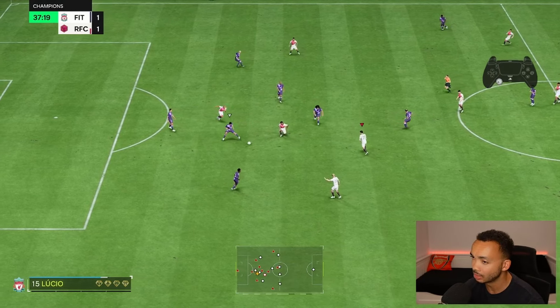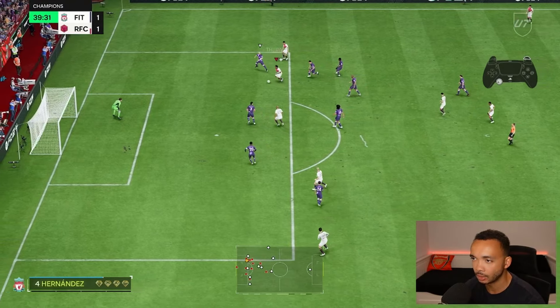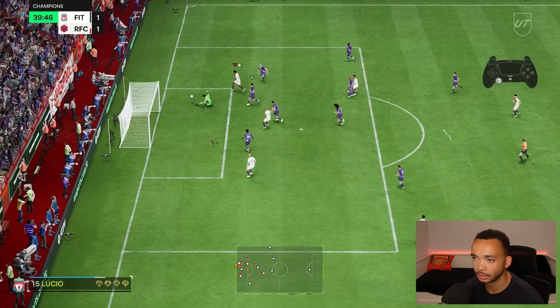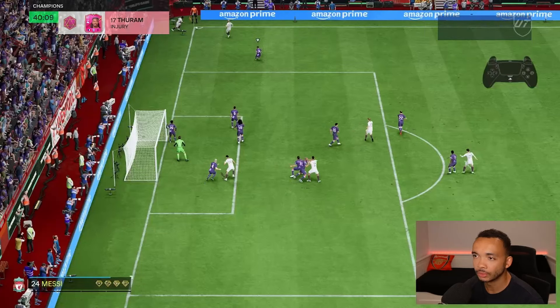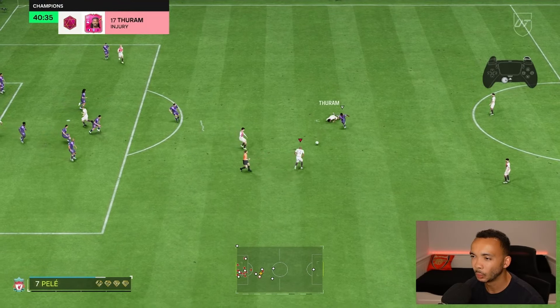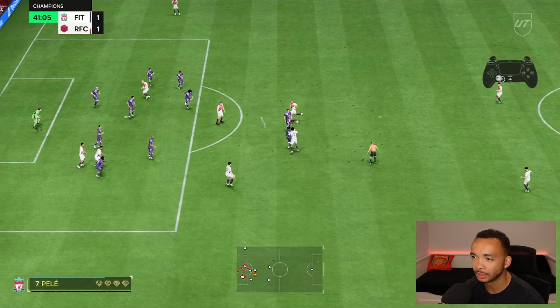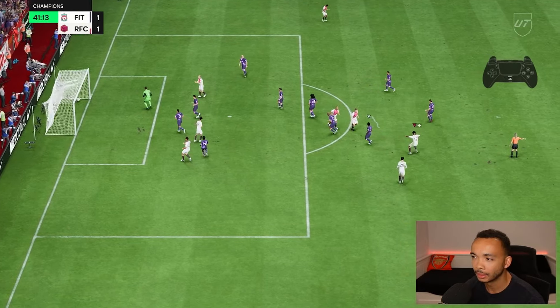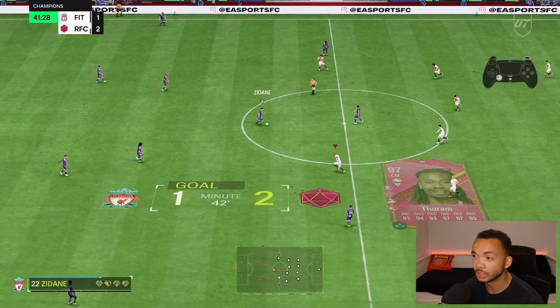He draws the foul — thanks ref. He's got an injury from that previous foul but he's into the box here. Before they move the keeper — Turam on the volley. He's down again. Rainbow — that was interesting. So much for being injured, eh?